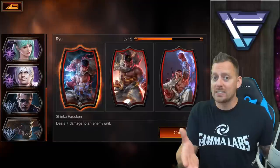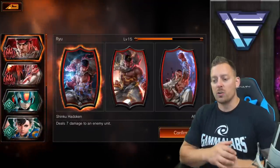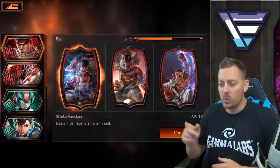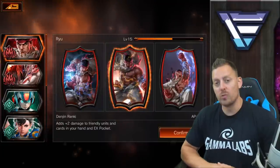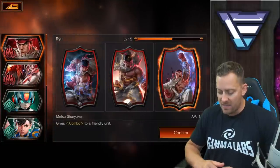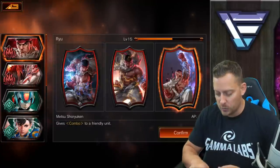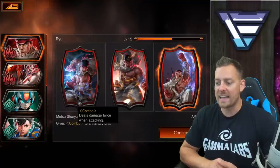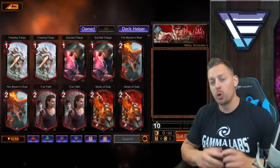So for me, being a new player — and if you're watching this video you're probably a newer player as well — we're going to stay up top in the red using Ryu. I have three choices when choosing his ability, his super. This one is going to be the Hadouken — it deals seven damage to an enemy unit. We have the Renki, which adds two damage to friendly units and cards in your hand. And then we have the Metsu Shoryuken, which gives a combo to a friendly unit. Combo means it deals damage twice when attacking. We're going to build a deck based on this one, so we're going to confirm Ryu and the Shoryuken ability.